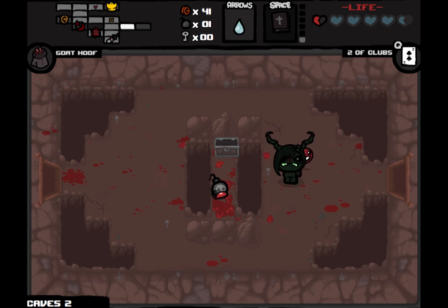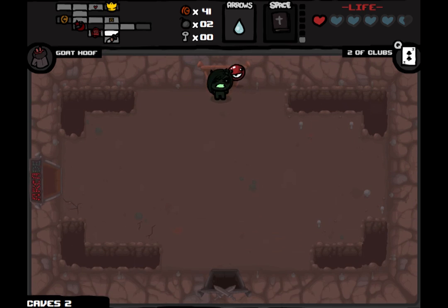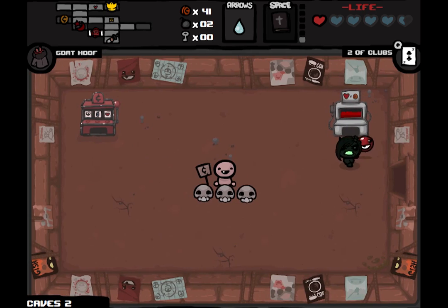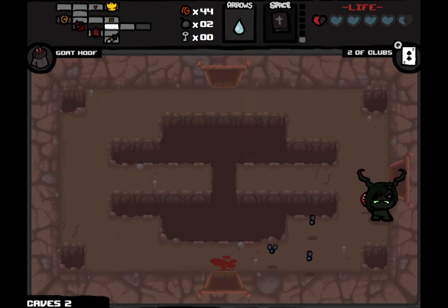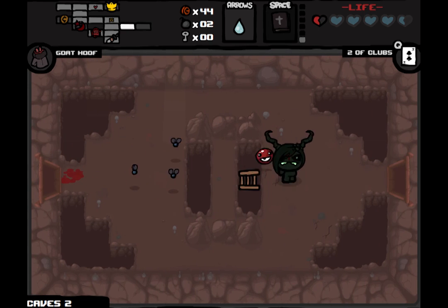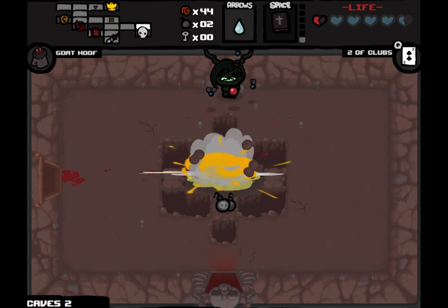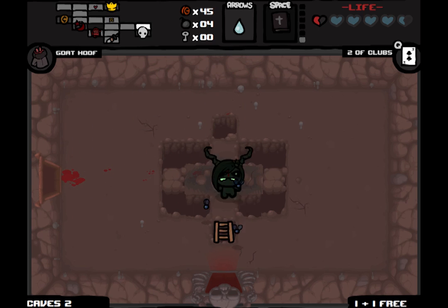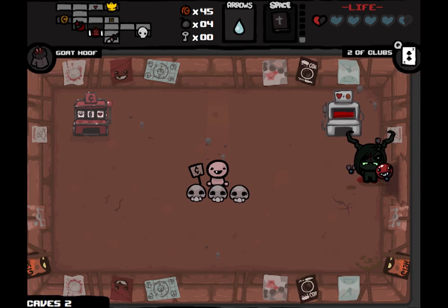Since we do have an arcade on the floor, it's all right if we accidentally pick up that health — we can just donate it at the blood donation machine. We now have four bombs. We could double them now, but we might want to gamble first.